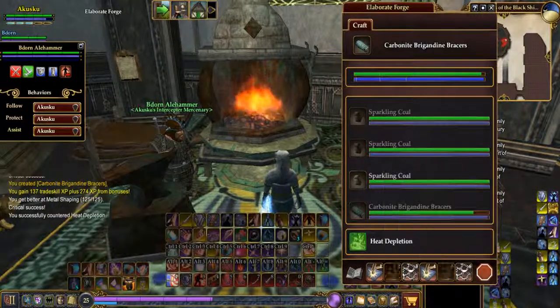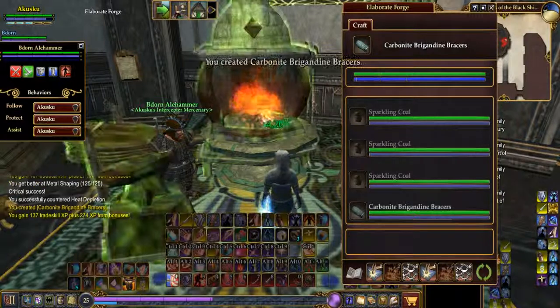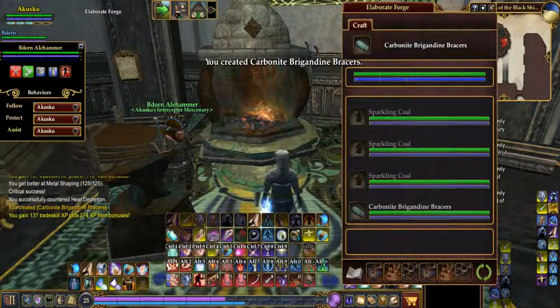If that green bar goes down, make sure you hit the counters — hit one, two, three to keep the green bar up. I hope that has helped a little.